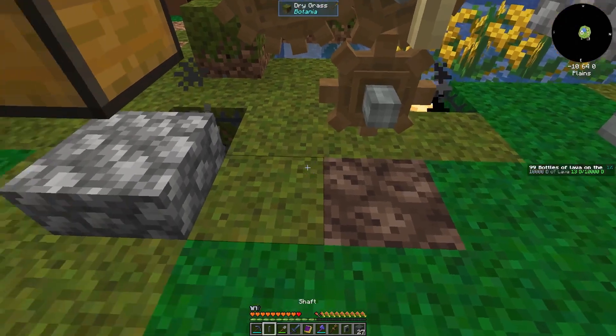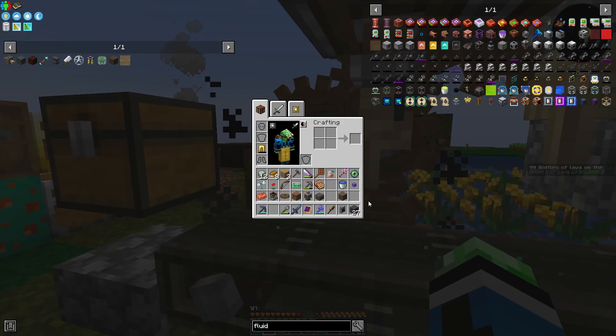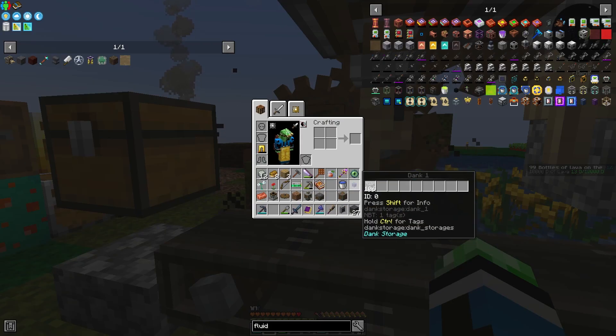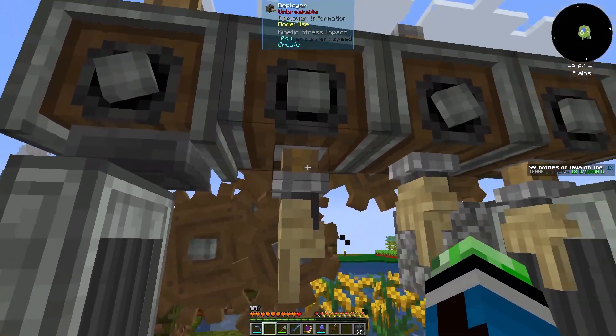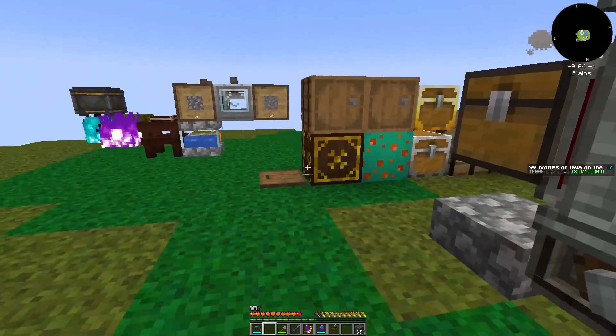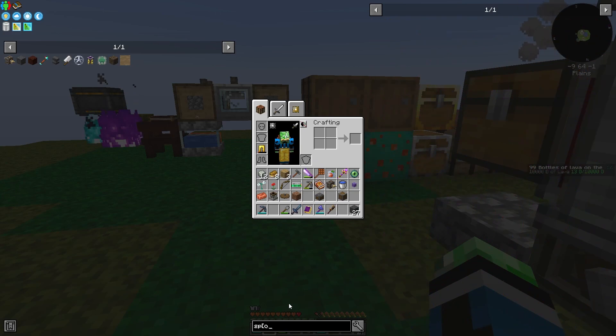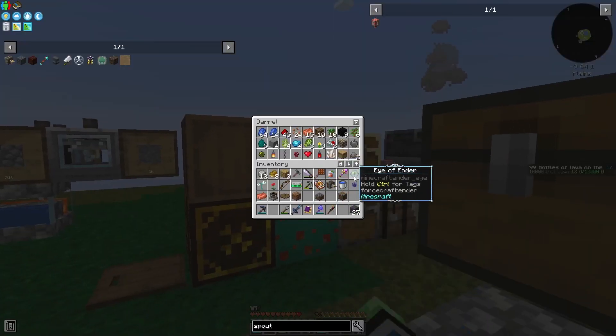I don't have another belt, so I'm just going to have to redo the belt. And then funnel. We'll do the press here. Need to take this out and get a spout. Spout — copper casing and a dried kelp.